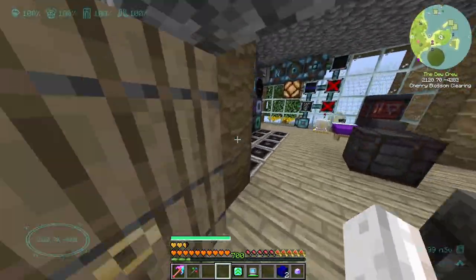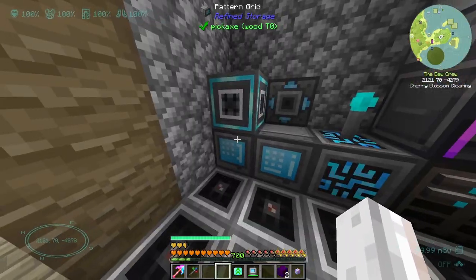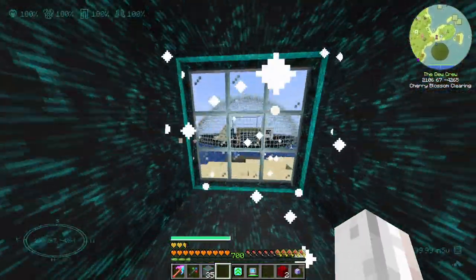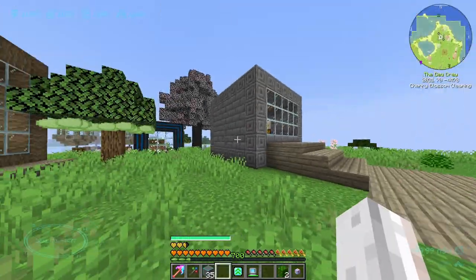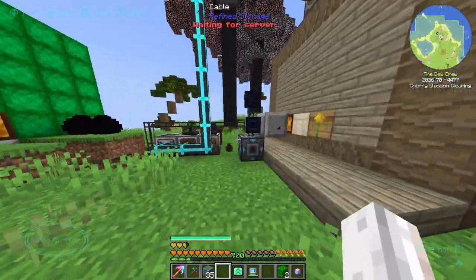My frame rate here is so bad compared to everywhere else. I definitely need to get out of here. 35 centrifuges - beautiful. Let's go ahead and run away and get some frames back over by the area. This is why I like spreading out the base, because I can come over here and I'm nowhere near the other laggy thing.